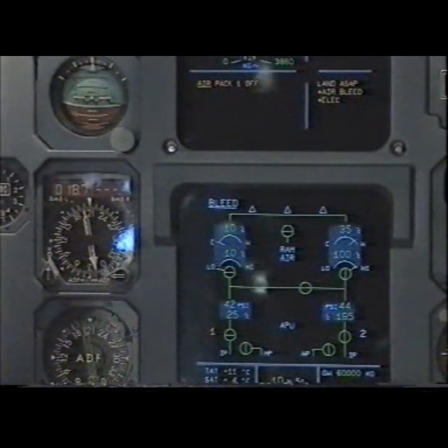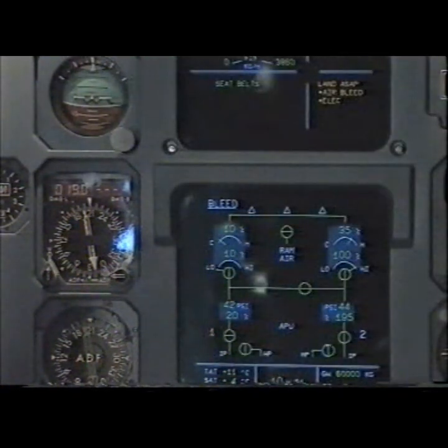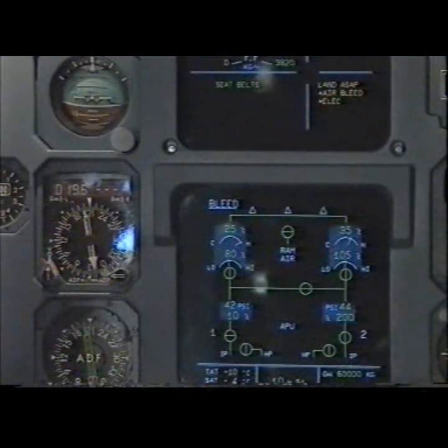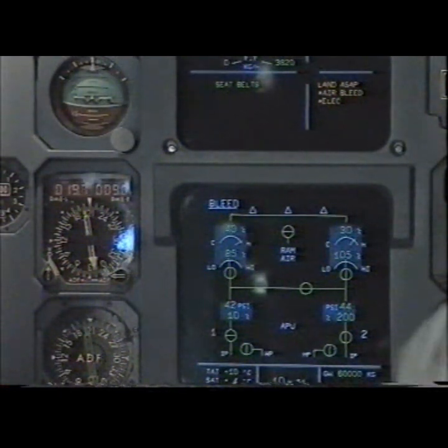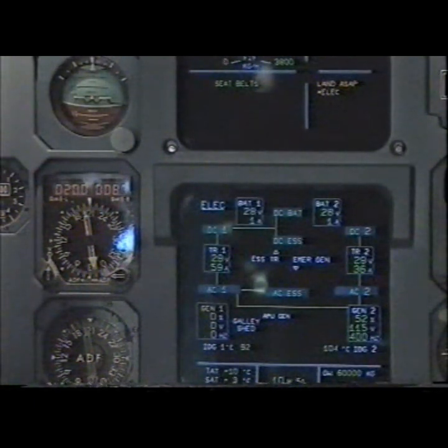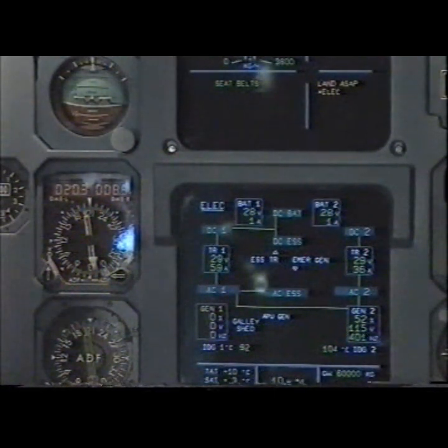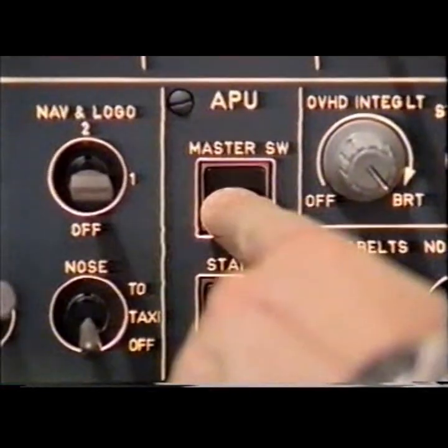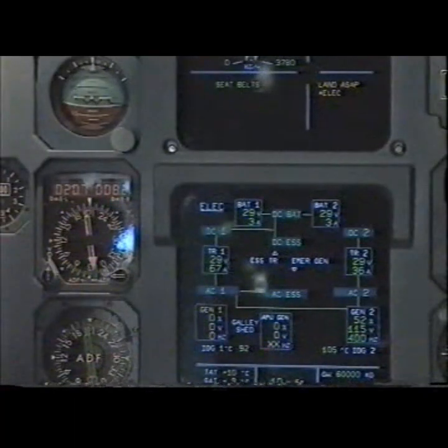Air pack 1 off — pack 1 on. Pack 1 is on. Amber land as soon as possible, checked. Secondary failures: air bleed, loss of bleed 1, bleed 2 supplying both packs, cross bleed open. Air bleed clear. Electrical: loss of generator 1, generator 2 supplying AC1 and AC2. Galley shed. Fuel master switch A is on. Electrical clear. Clear.